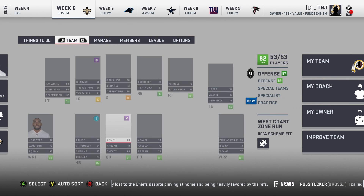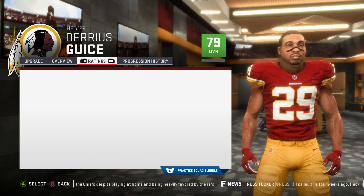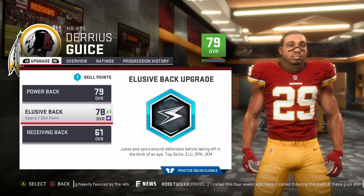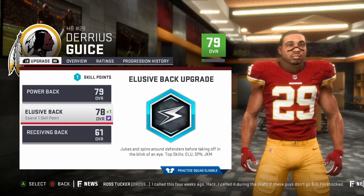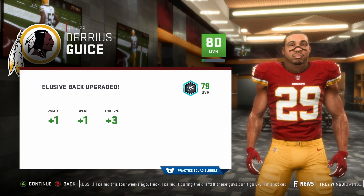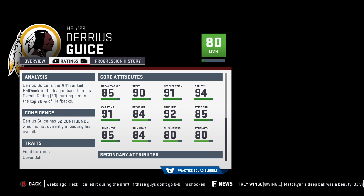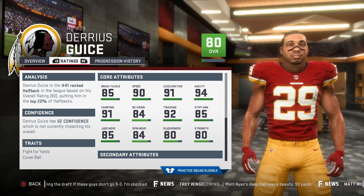I do plan on running the ball a little bit more because Darius Guice has an upgrade. He has 89 speed, 91 carry, 92 truck. The scheme fit is elusive back, so I'll upgrade elusive back to see how far I can progress him. He goes up to 80 overall as a rookie — plus one speed, plus three spin move, and plus one agility. He's up to 90 speed now. He's going to be a monster, so let's get him involved and let him have a good game.